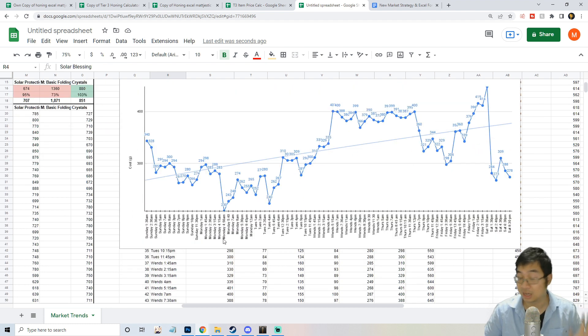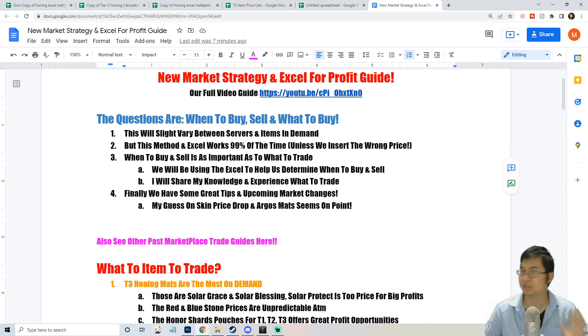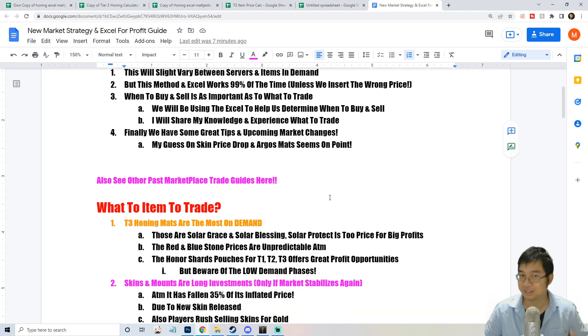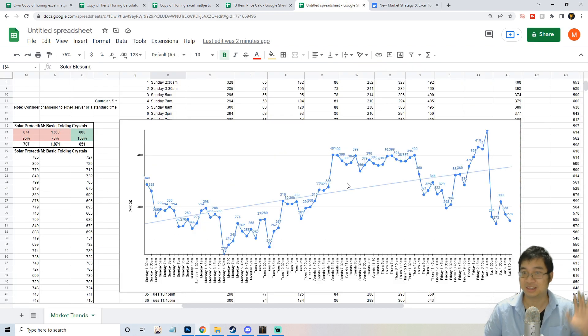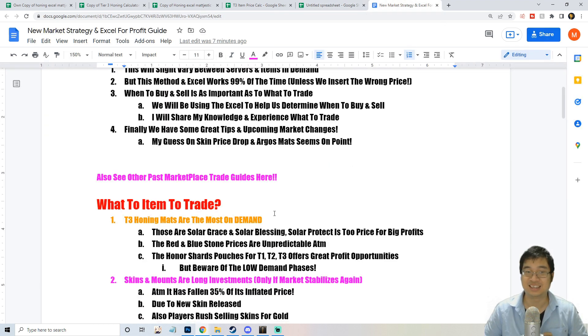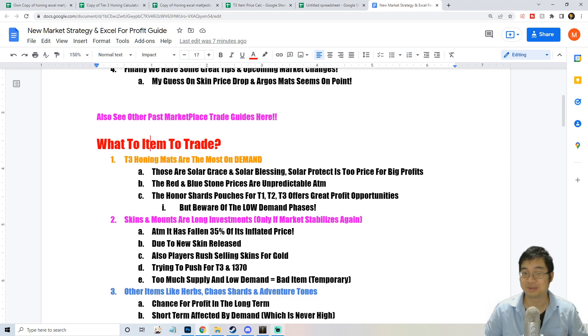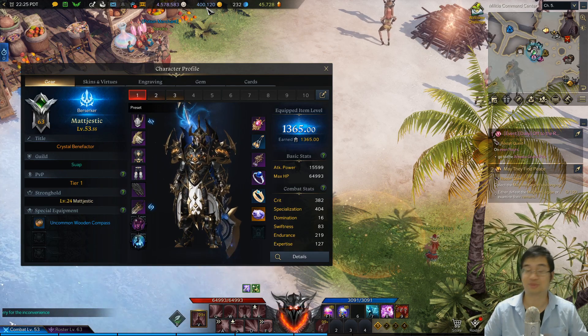Because you have the price points and patterns here, you can see at what server time the price will change. I'll explain logically why prices change this way. Combined with the market trend and Excel, this will help you find the best timing to buy and sell, and what items to trade to make close to hundreds of thousands of gold.